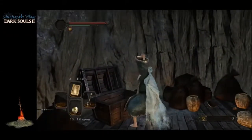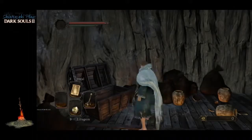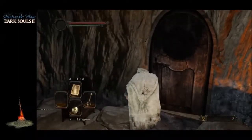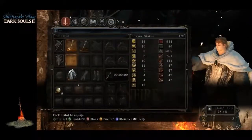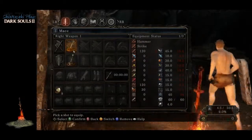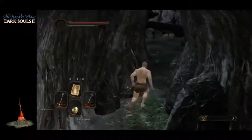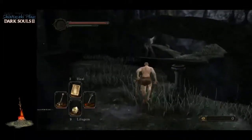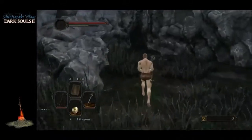I ended up using a life gem which was kind of dumb while I was figuring out my buttons. We're going to hit this bonfire because we're going to come back over here. I'm going to remove these items so that in my main hand I have my mace and my off-hand has my chime. You'll notice there's an X by my main hand item — that means I can't effectively use it one-handed, however I have the stats to two-hand it.